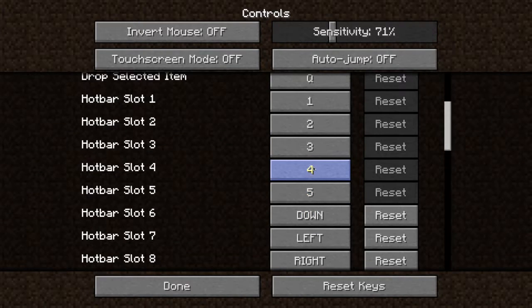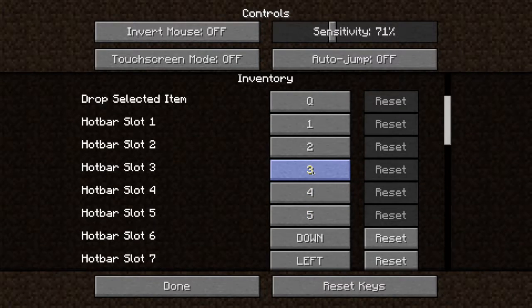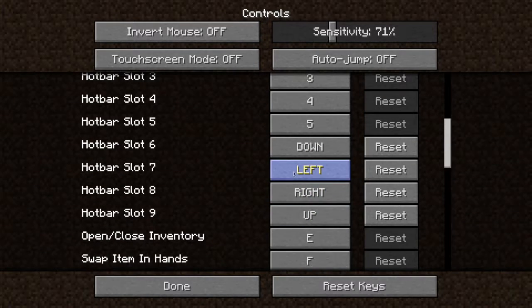Four and five is shoot and hit. If you want to change those, you can. Two is your smash ability, so if you want to change that, go ahead. And one is just your stop game. If you want to change these, go right ahead. You don't have to do any of these controls, but I just find these easier. Maybe you will as well.